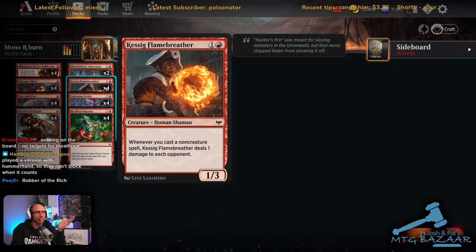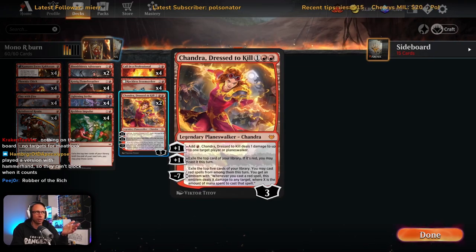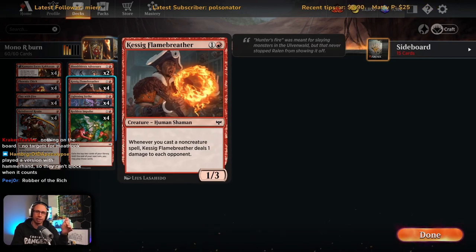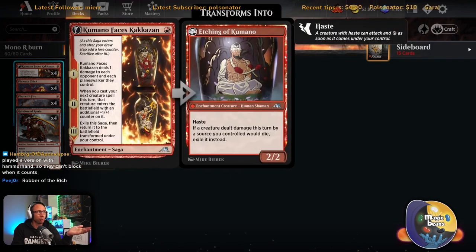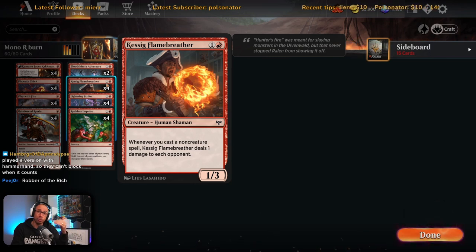Kessig Flame Breather has massively overperformed. The fact that it triggers off any non-creature spell — not just instants and sorceries — is amazing, because it triggers off Kumano, off Chandra, as well as all your instants and sorceries. It very quickly adds up to four, five, six damage over a game. Going turn one Kumano, turn two Kessig Flame Breather — it comes in as a 2/4, so Cut Down doesn't work anymore.